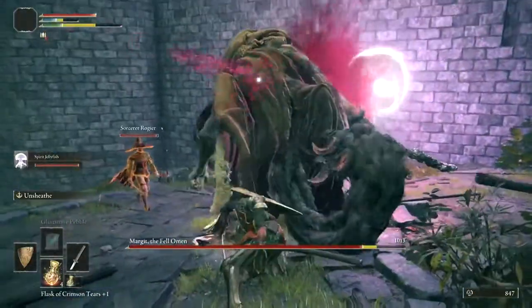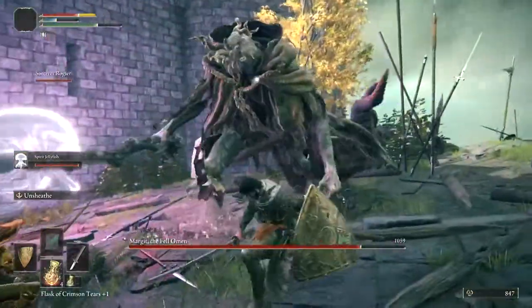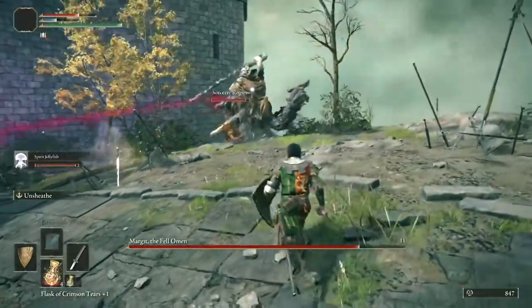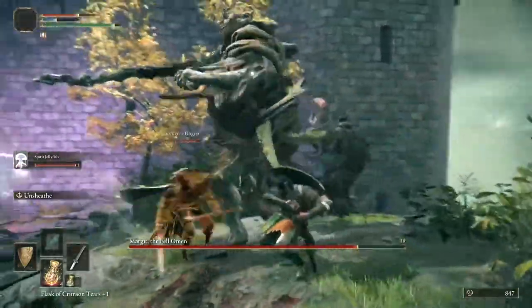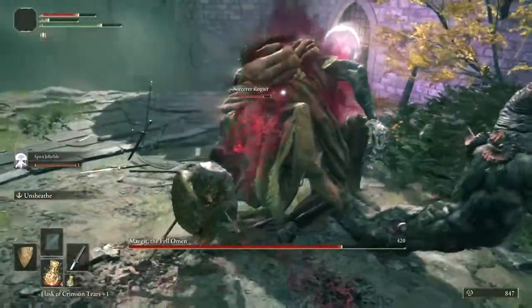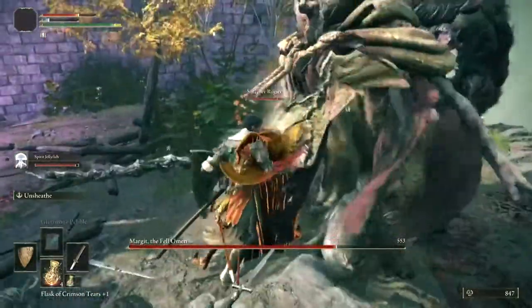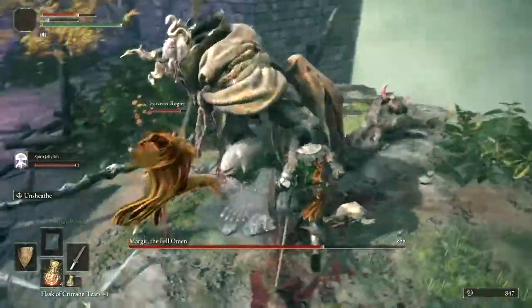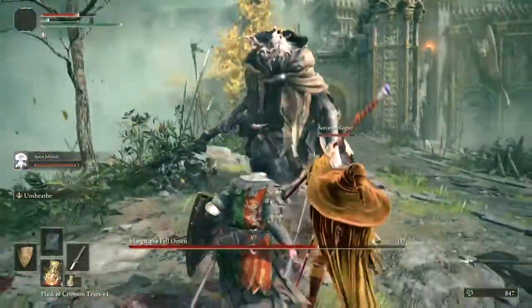It's going to take a few tries to learn his moves but I'll try and explain them. Usually when he backs up like that, you'll see he throws — I don't know exactly what it is — it's like a little dagger. But the goal is to do enough damage with you and Rogier to stun him so you can get a front stab right there.